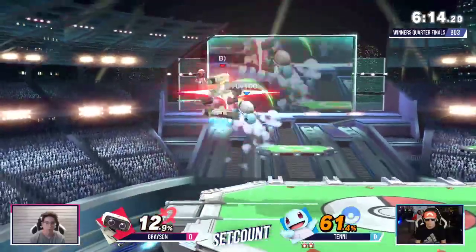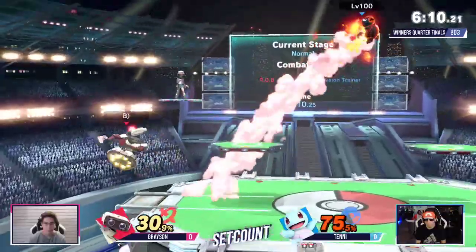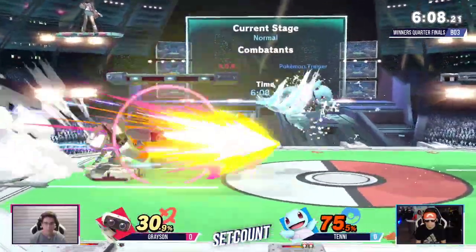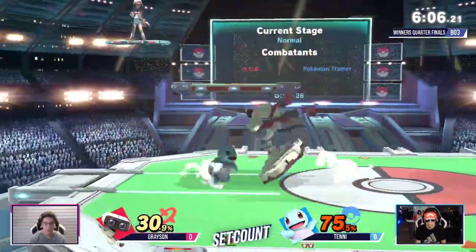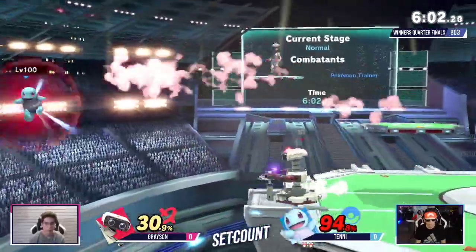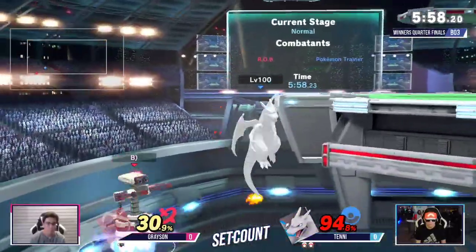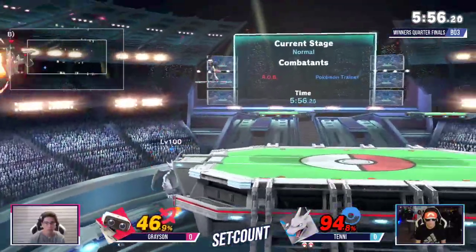Going for the gyro. Good wait by Tenny, not going in right away. He's got a good advantage. See Grayson coming back — he's definitely no problem. Trying to get that stock as early as he can. Yeah, he needs it. Good shield. Tenny almost turned that around really quick. Oh, there it is — tables have turned.